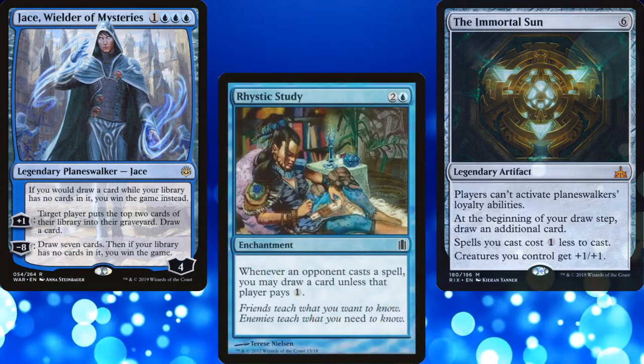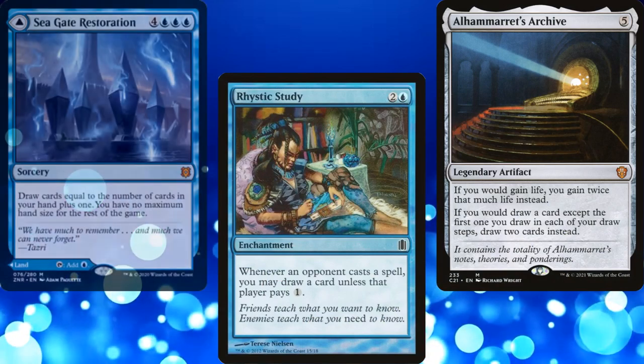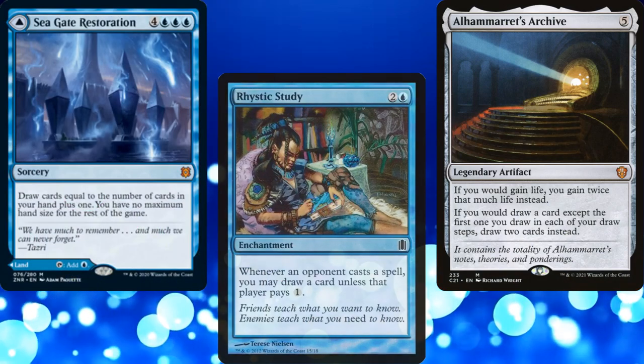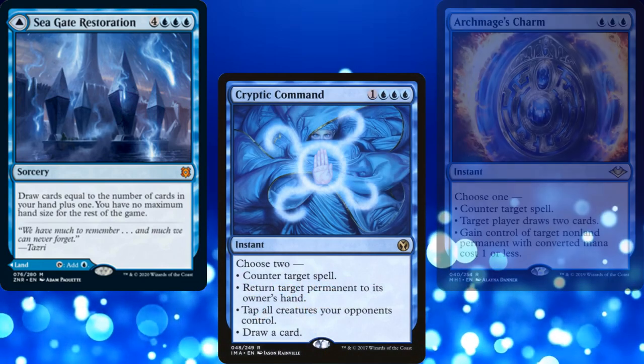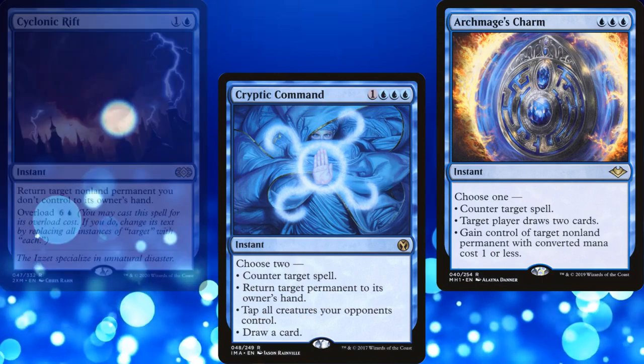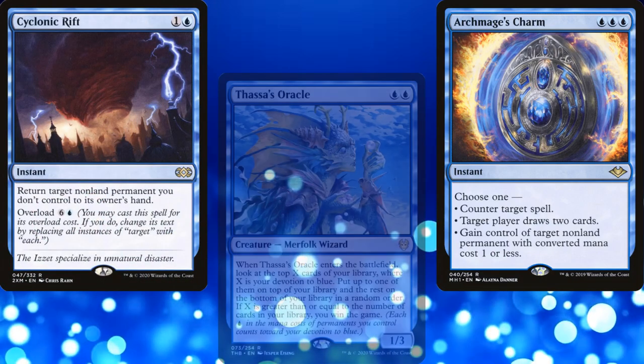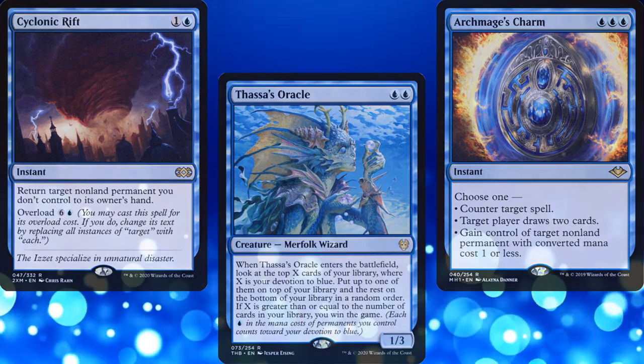Next, I'd want Rhystic Study, Elhammarr's Archive, and Seagate Restoration as additional card advantage spells. Cryptic Command and Archmage's Charm are both great pieces of interaction. Cyclonic Rift is backbreaking if cast at the right time. Finally, Thassa's Oracle is another win condition.